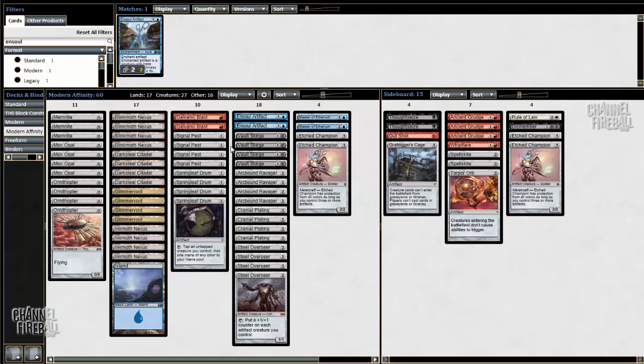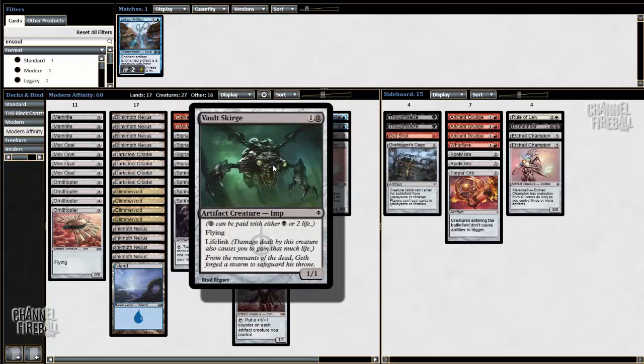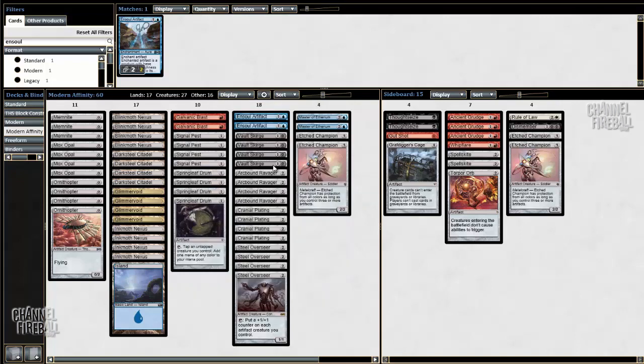Put it on a Vault Skirge, for example, and you can create your own Baneslayer Angel — you get a 5/5 flying lifelink on turn 2 that you can attack with immediately. It's also very nice on Darksteel Citadel, where you create an indestructible 5/5 that is sometimes hard to deal with. So I just added 2 to the deck, and this is how I've been playing it.